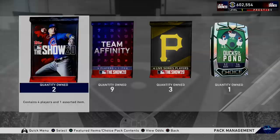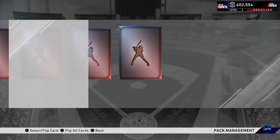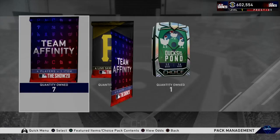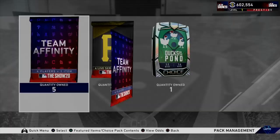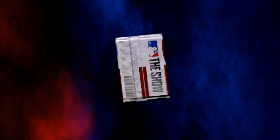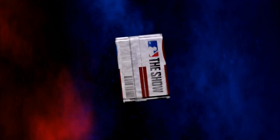Stage 3 team affinities will probably be released soon. You'll notice I have 600,000 stubs — I recently sold McCutchen, Greinke, and Felix Hernandez from the fourth inning program boss, knowing we're going to get 30 high-tier diamonds for free. I might invest some stubs in gold players for exchanges or flipping, but I'm also saving up for potential players through World Series rewards and upcoming programs. I want to be able to grab the best legends — like a 12-and-0 BR reward — right off the market without grinding.